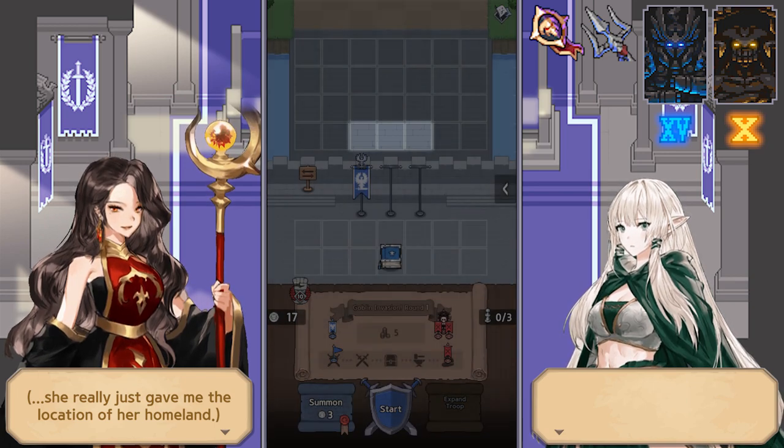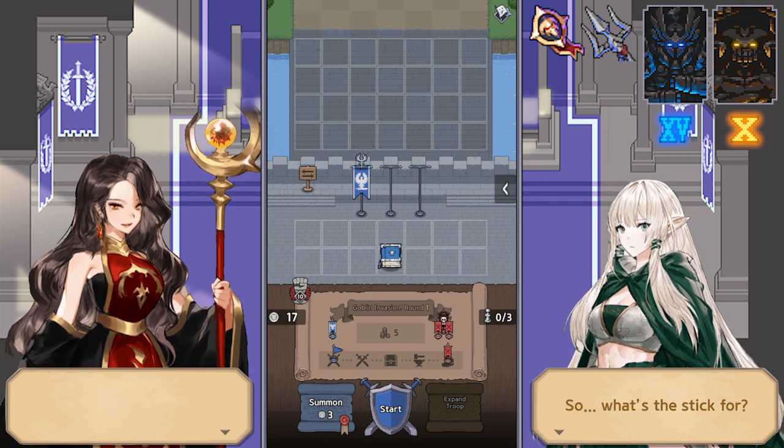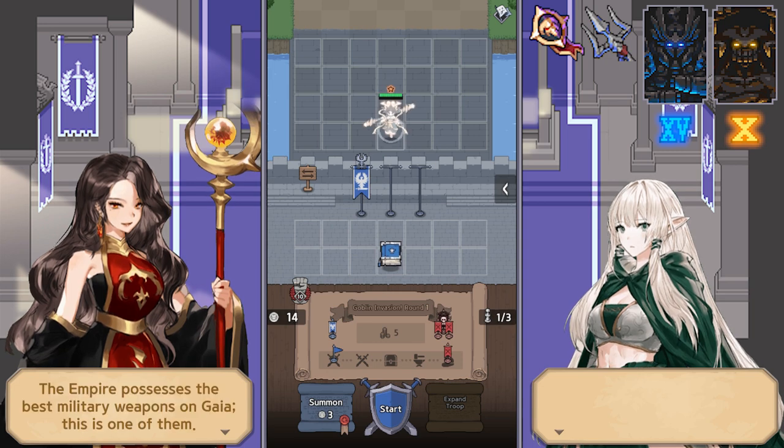Those first three squares cannot be any of those five units — Alberon, Lunare, Bardri, Lily, or Laika. They cannot appear there, so whenever you push the summon button it'll only be your sixth unit, which in our case is Chunga. Let's do it: one, two, three — see? Boom, all Chunga.